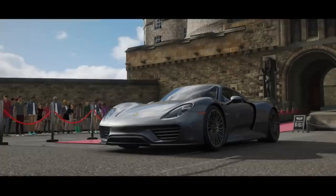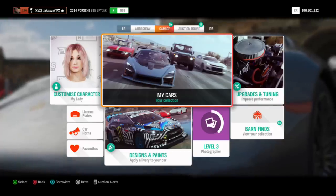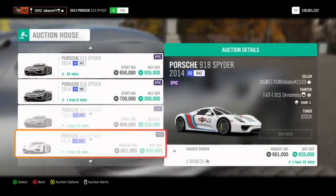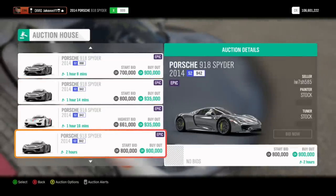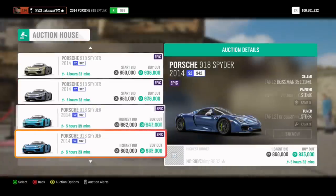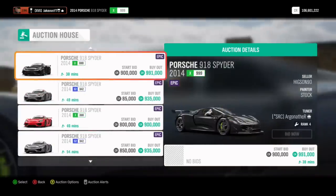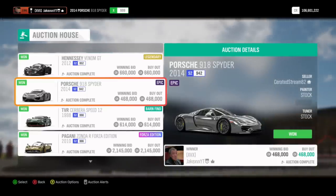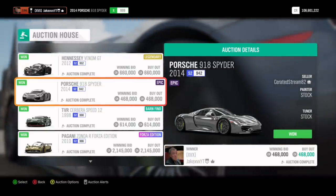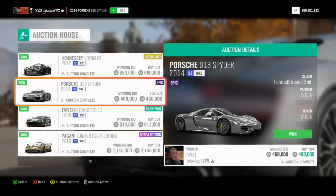Let me give you an example — the Porsche 918 Spyder. If I search for it on the auction house, you can see they're about 900,000 credits — very consistent. If we go to my recent bids, you'll see I managed to snipe a 918 Spyder for 400,000 — that's half the amount. I'm going to be able to list this straight away for 900,000 and it should sell for about that, probably a bit less, but either way it only cost me 400,000.